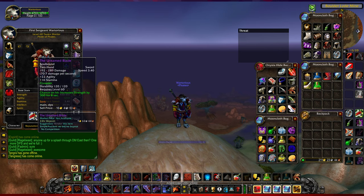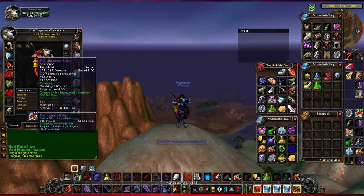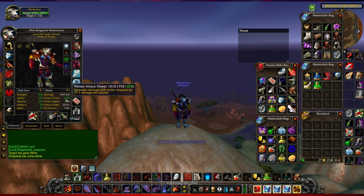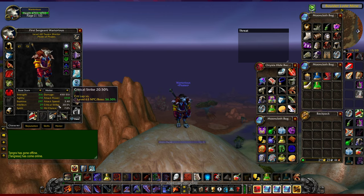The cool thing about the Untamed Blade is it has about a three percent chance to proc plus 300 strength. You double strength to get attack power, so my attack power would go from roughly 1000 to 1600 when this procs - obviously doing maybe 20 percent more damage. My gun is fairly standard from Molten Core. I've got plus seven damage on it from a scope you can buy off the Auction House - it's inexpensive and gives you plus one crit. Some guns can also give you plus hit, which matters because if you can get hit from somewhere else, you can use items that do more damage.